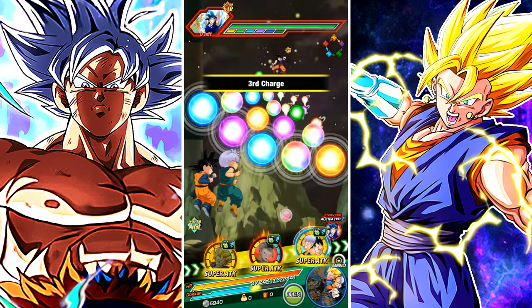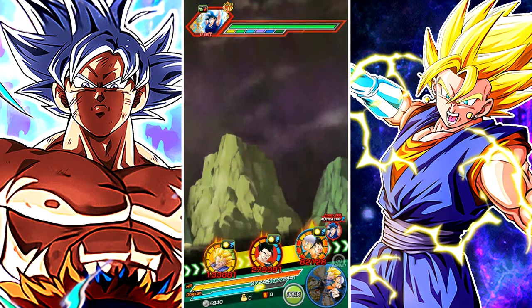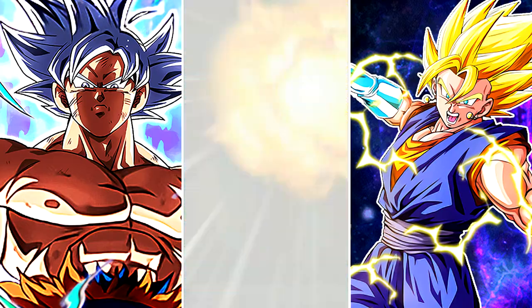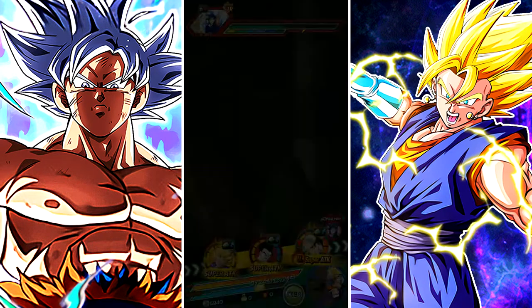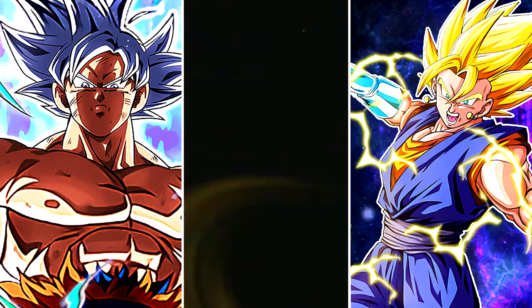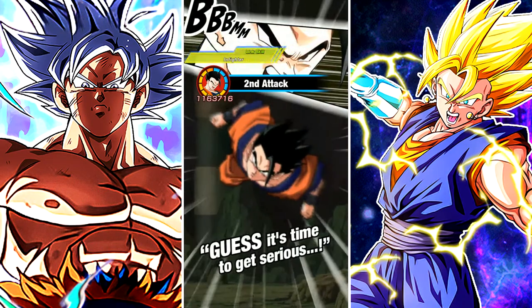Gohan, you can have those. Please give me a Super Saiyan 3 Gotenks. Vegito, you're at 100% — I know you're going to have type disadvantage, but still do something. Only 190,000? Give me a critical right now. Let's go! I'm not expecting too much from Gohan right now just because they're both the same type. Give me Super Saiyan 3. Yes! Thank you.